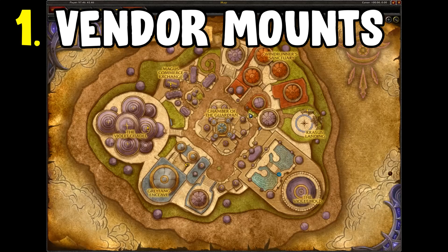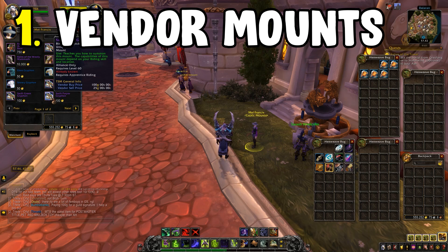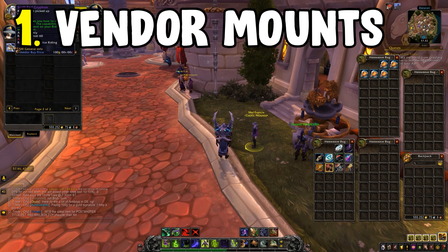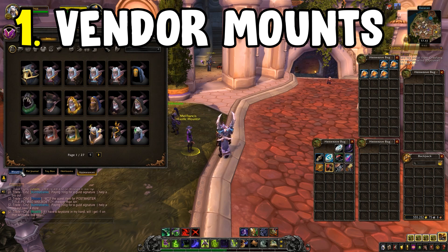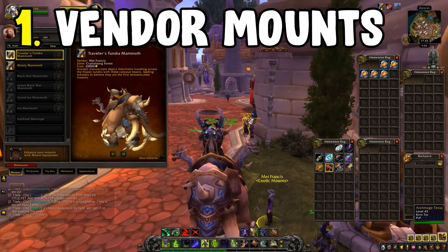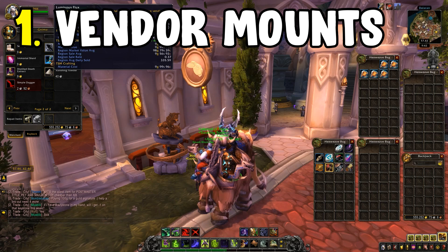Vendor mounts will require you to have a little bit of gold upfront. The best ones to pad out your mount collection are in Dalaran. Head over towards Dalaran and go to the pet vendors — outside there is a vendor who will show you an array of different types of mounts. This includes the Tundra Woolly Mammoth, which is a vendor-based mount. The Brutosaur is now only available through the Black Market Auction House, but the Dalaran mounts are handy especially when leveling and needing to vendor stuff in the open world. You can also get an array of flying mounts, making this a good way to get started in your mount collection.